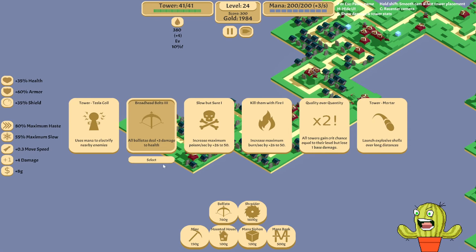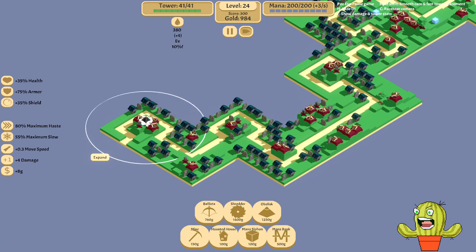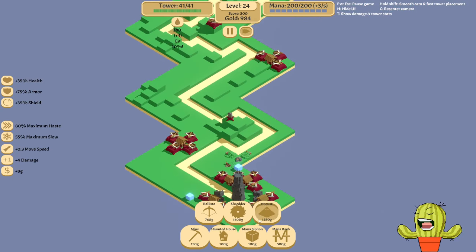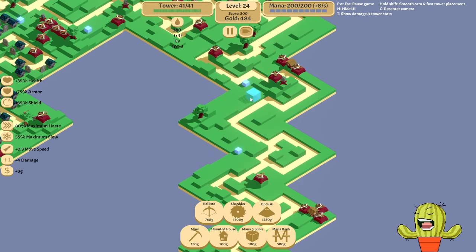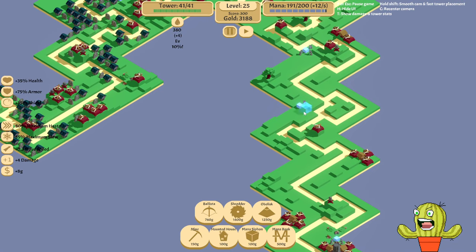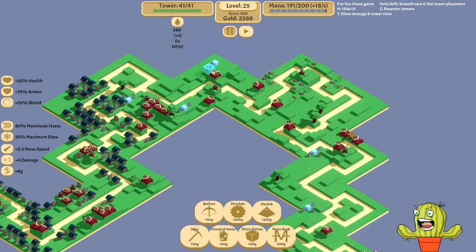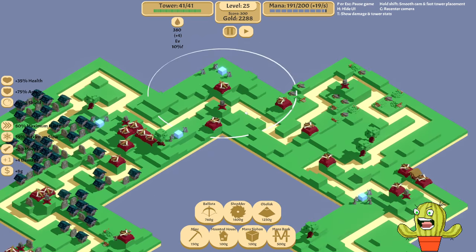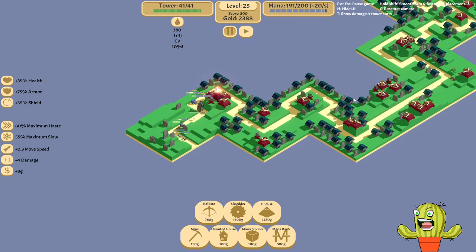First of all, broadhead bolts — we need those now. Then we get the obelisk. While the obelisk is here let's keep it red as well and place some mana siphons, because that obelisk will drain the heck out of our mana. So let's just be ready. Let's pause the game because I want to see the effects while we gather mana. It's currently not gathering mana — okay, I think that's fine.